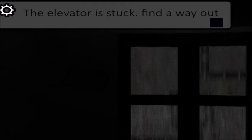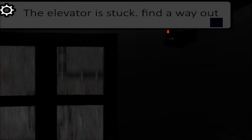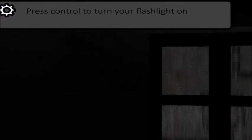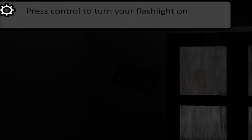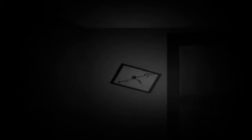The elevator is stuck — find a way out. Got it. I should turn on my flashlight. Did you guys hear that? It said press Control to turn your flashlight on. Oh geez, this is actually pretty creepy. What is that? I don't even know. Okay, let's go.